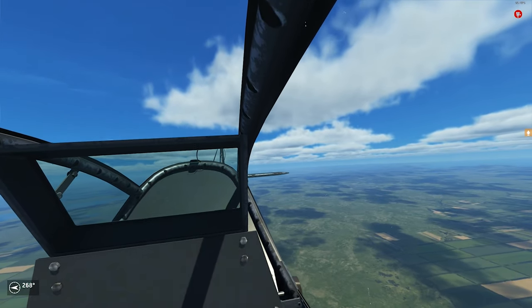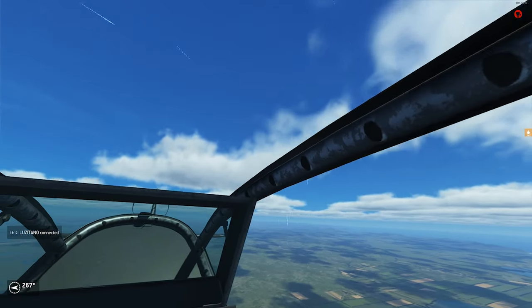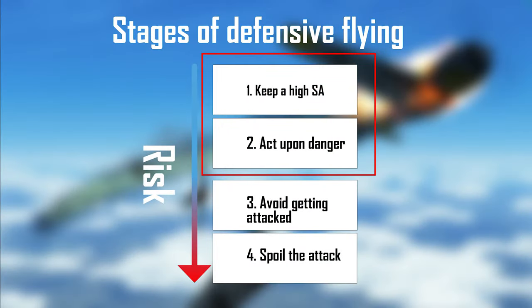Very often such an enemy hasn't seen you and is just diving on somebody else or even leaving the area — from there you can hunt him down and go into the offense. But you have to react in time. Keeping high SA and acting upon danger very early is the very essence of defensive flying. Most virtual deaths can be avoided by following those two principles. As you can see, no fancy maneuvering required — just flying and looking around.